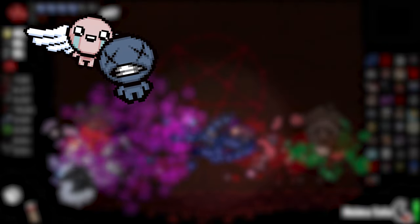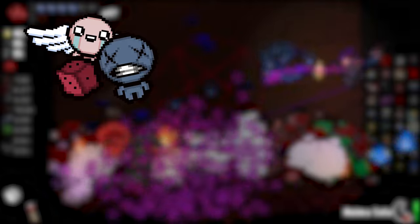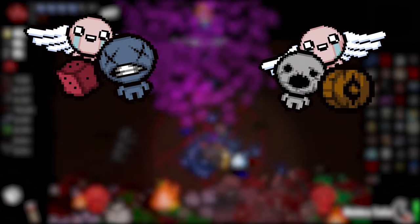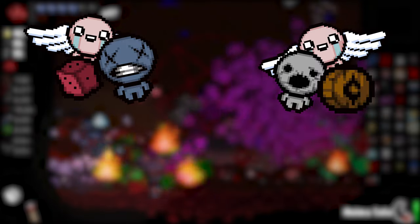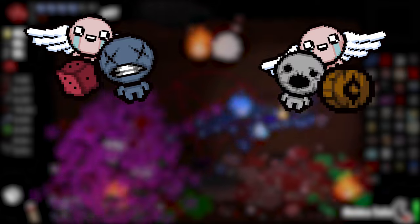Now let's talk about important unlocks. There are five important unlocks you need to know about when doing your save file. The first is beating Isaac with Blue Baby — this unlocks the D6, which allows Isaac to start with the D6 item. Next, by beating Isaac with Keeper, this unlocks the Wooden Nickel, which allows Keeper to start with the Wooden Nickel, which is a very important item because it allows him to have more health more often.